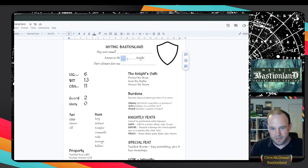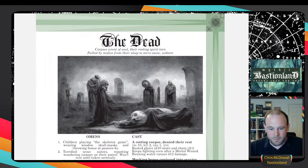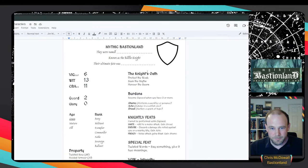We forgot to note that we are the Riddle Knight. We don't know our ultimate fate yet. We could put our crest here - I had too much fun making all these crests. You can use the one on your knight's page or pick one from a different knight. We need a name - Ruan feels pretty good. So: Ruan, the Riddle Knight, ultimate fate unknown.